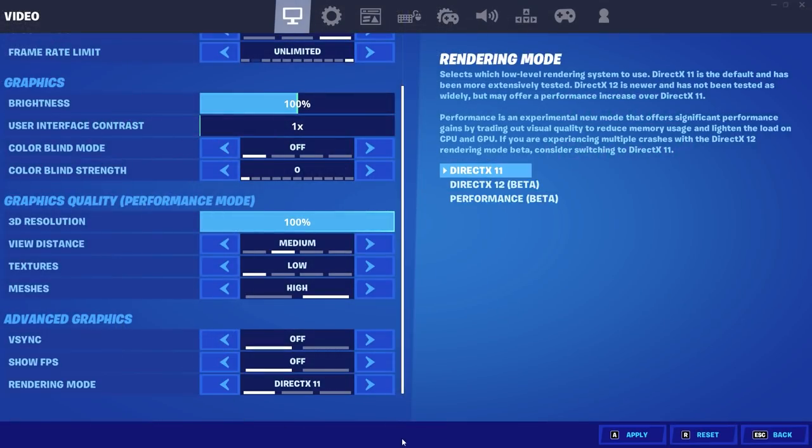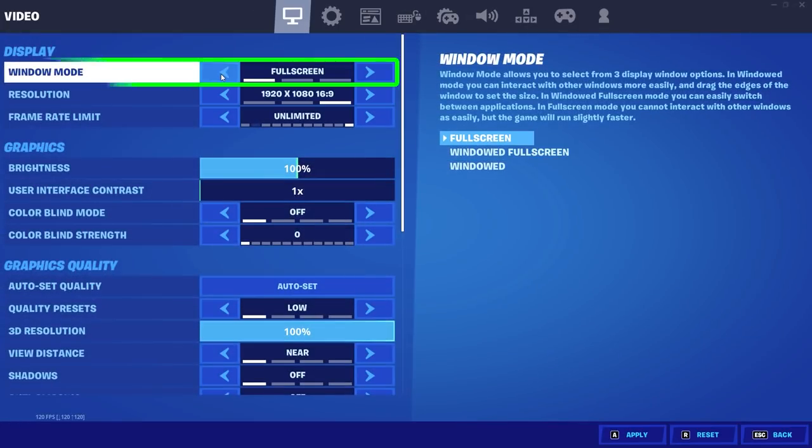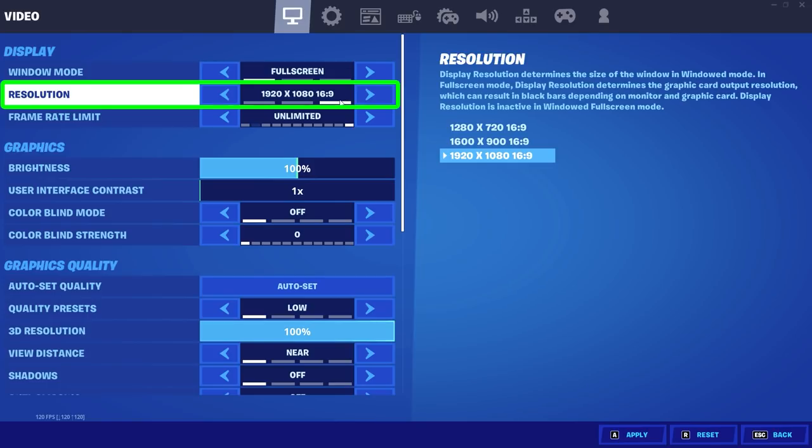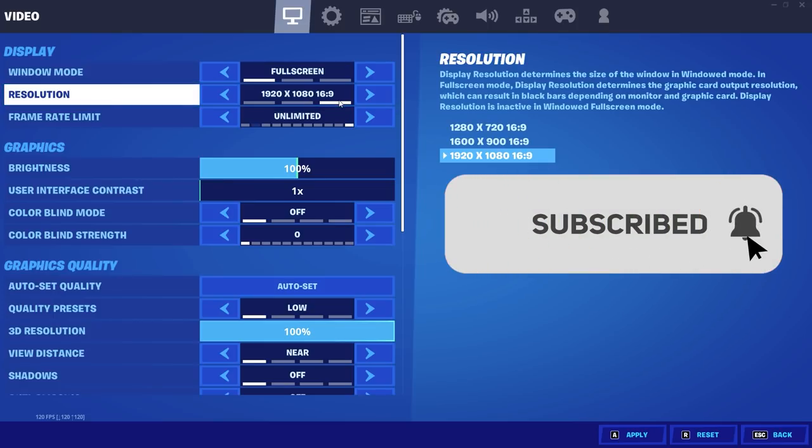Uncapping your frame rate with NVIDIA Reflex will lower your input delay regardless of your monitor's refresh rate. So make sure you're on DX11 so we can see all the settings — we'll change back to Performance Mode at the very end. You always want to be on full screen because windowed full screen uses a Windows compositor and that adds latency. And you should use whatever your native resolution is; don't use stretch res.